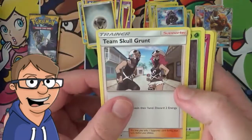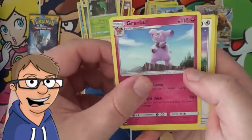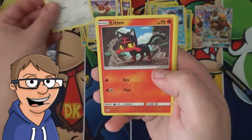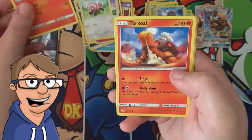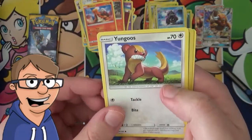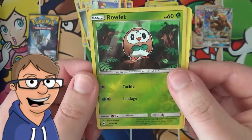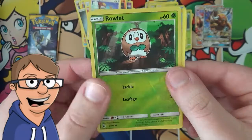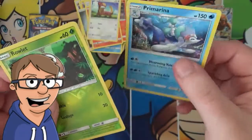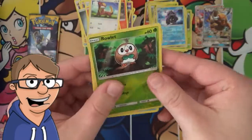So we have a Team Skull Grunt — that's a new one. A Metapod, a Granbull, an Eevee, a Stufful, a Litten, a Torkoal, a Yungoose, a Reverse Holo Rowlet, and a Primarina. That's a nice card — Non-Holo though. Yeah, it is a Non-Holo.